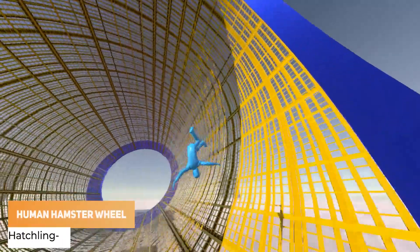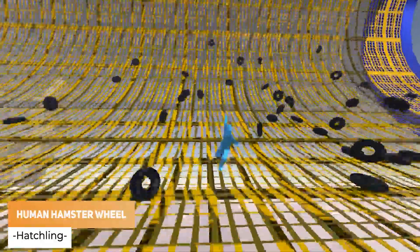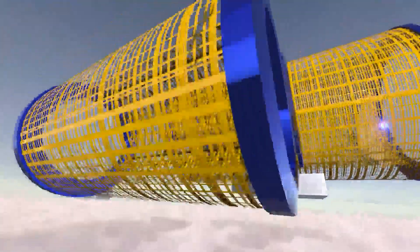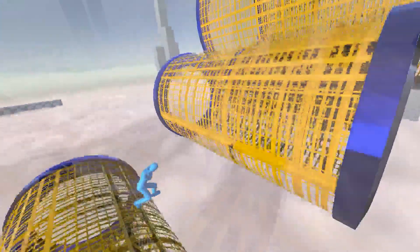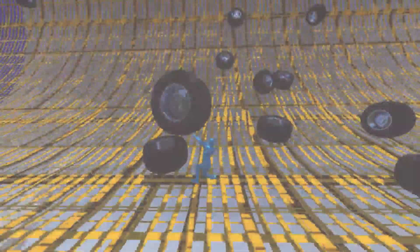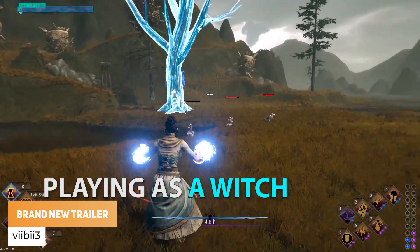Hatchling has got a human hamster wheel experiment to test the limits of the active ragdoll. Vibe i3 has got a brand new trailer with all the portals, combat and so much more.